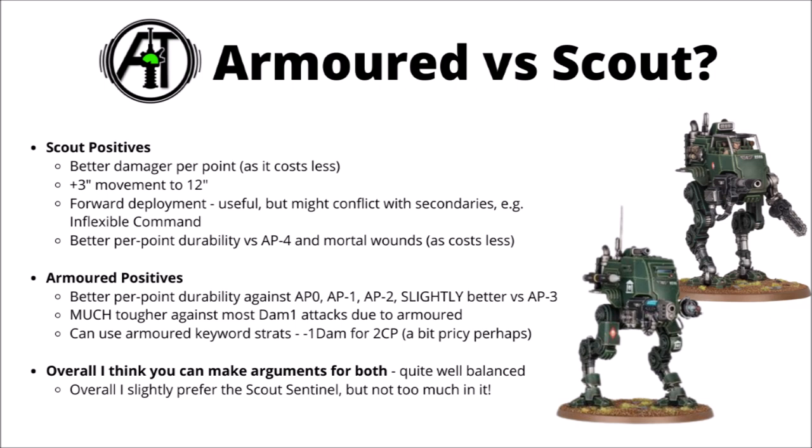Nice defence against small arms, particularly any light infantry units you wind up in combat with. The Armoured keyword also allows you to use stratagems like minus-1 damage for 2 CP, though unless you've got a big investment unit of 3 Sentinels and you're sure the opponent is focusing them down, that one's a little pricey. Overall, you can make a solid argument for either of them — they're pretty well balanced. Scout Sentinels win the speed and flexibility angle plus deal more damage per point, but Armoured Sentinels will be tougher against the firepower that matters most. Out of the two, I slightly prefer Scout Sentinels, but honestly there isn't much in it.